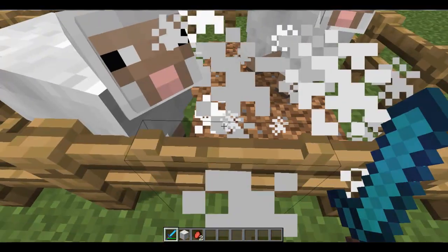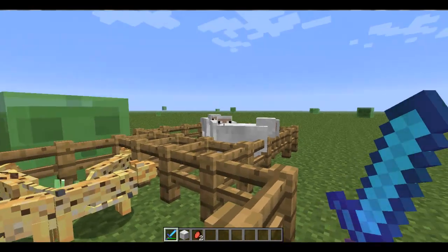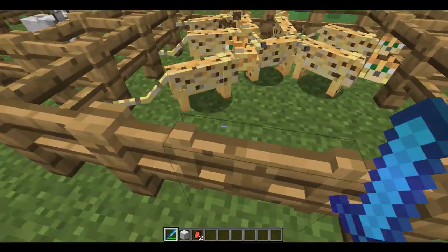We have our sheep, and if we kill one, we will get Raw Mutton. That's pretty cool — I always thought that sheep should drop something. I like this mod.